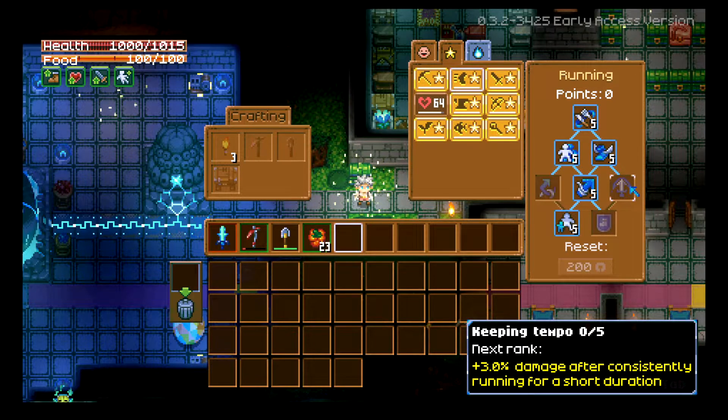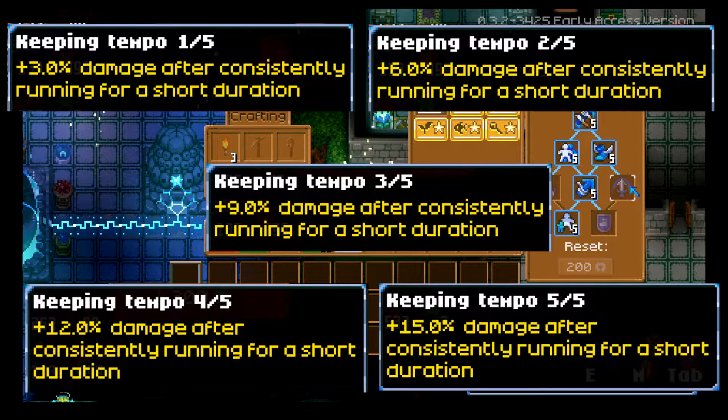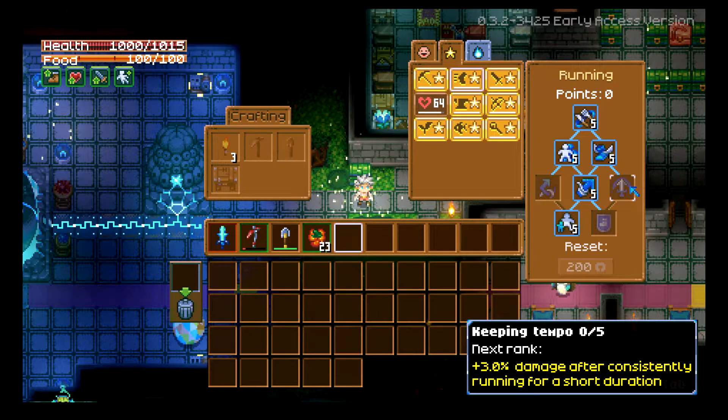Next is Keeping Tempo, which goes in 3% increments — 3, 6, 9, 12, and 15% damage after consistently running for a short duration. I know it is a very short duration, but to me this one is odd. I could see it being effective in a boss fight, but if you're fighting little stuff you're not really doing a lot of running. It's iffy — I'm skeptical on it. It's not a bad one, it's not a great one. Depends on the player; it's just not for me.